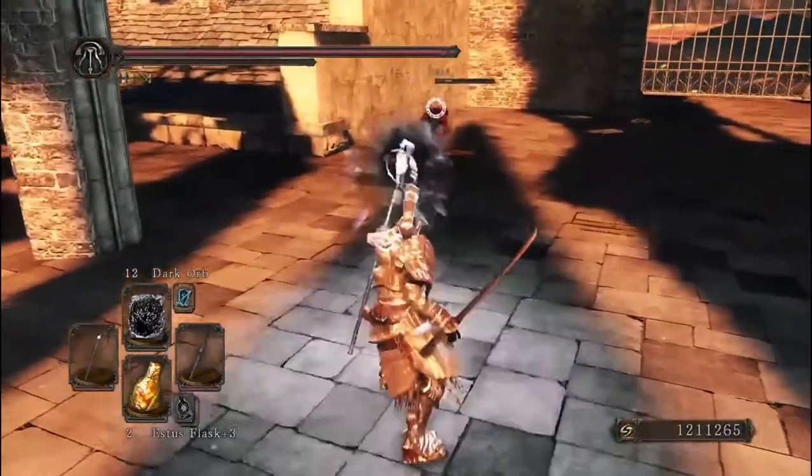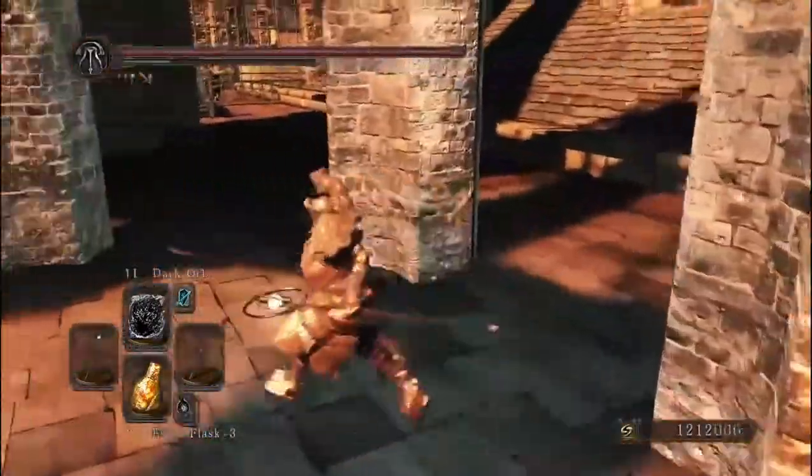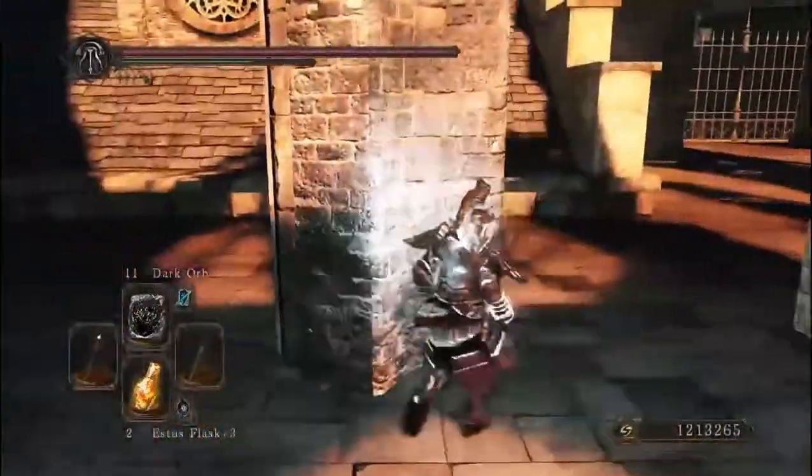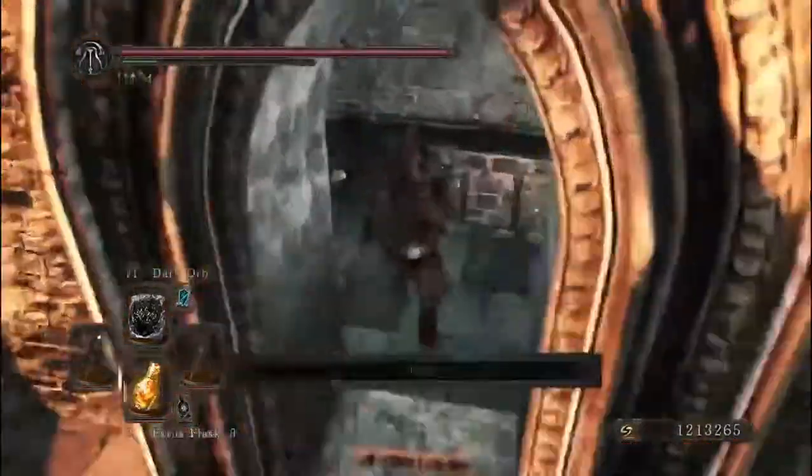If not, you can go buy one from the lady you meet at the Poison Mist Swamp area. Now, they do have a chance to drop their set, which is the Berserker Set and Berserker Blade, which is just a katana.